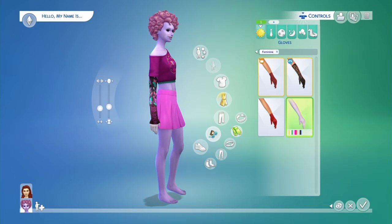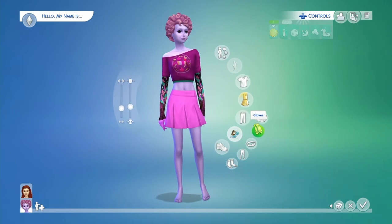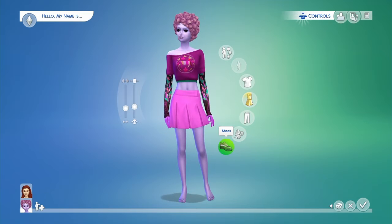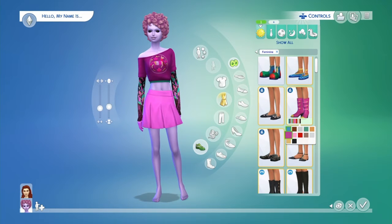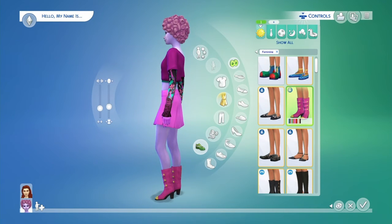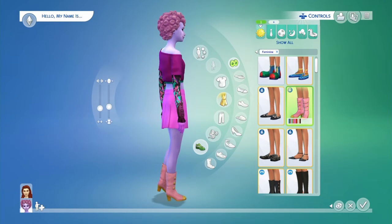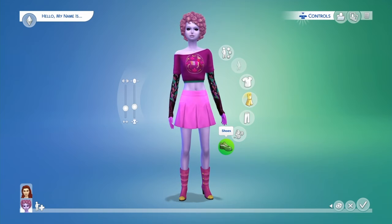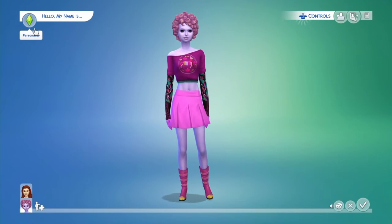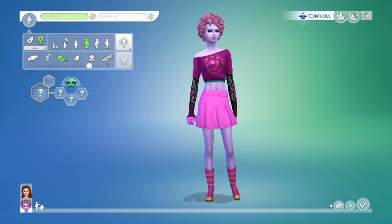Now we're just going to give her some gloves and call that a day. I can barely see the gloves — wait a second — yep, this makes a big difference, it matches her dress perfectly. Okay, now I'm just going to give her some heels real quick. Going with this color. This character is going to be Pink Diamond slash Rose — I'm going to call her Pink Diamond, because that's really who she is.